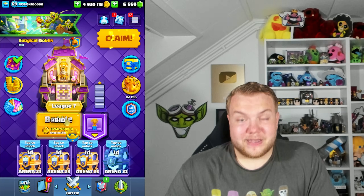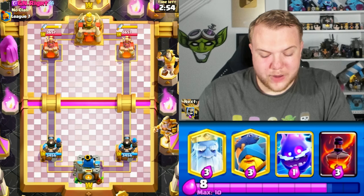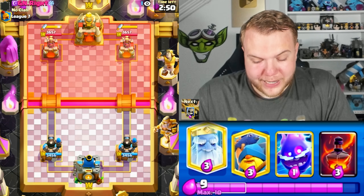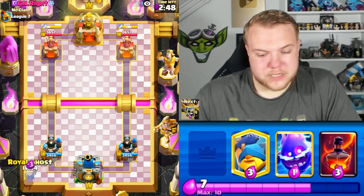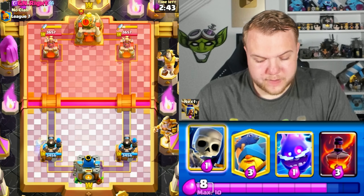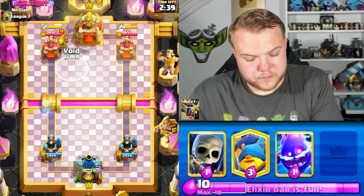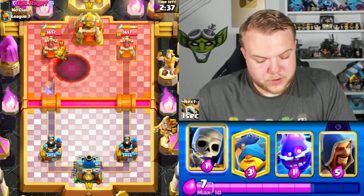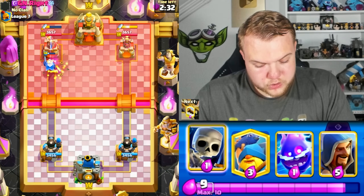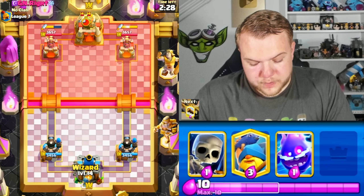Hopping into hopefully the last match. If we win this we get to league eight — the goal of today's video. We actually face a really good player here — he has a top 20 finish in a global tournament and a really nice profile overall. He has cannon card, so going void spell to try to take care of it, hopefully with the help of ghost as well. He also has a dagger duchess.